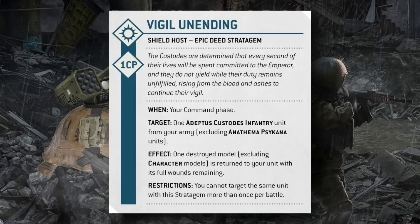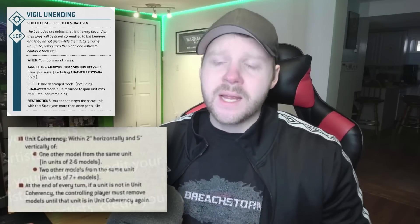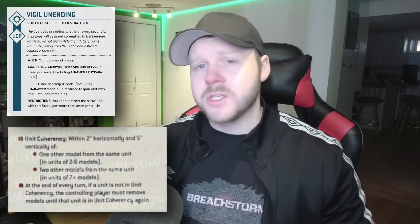A stratagem is also spoiled for the Shield Host detachment: Vigil Unending. Usable in your command phase for a single Command Point, it returns one destroyed non-character model to one of your units with all its wounds remaining. It targets Custodians infantry that are not Anathema Psykana or Sisters of Silence — so mostly Custodian Wardens and Allarus Terminators. The ability to return models is incredible; it extends your threat range since you can place the returned model at the leading edge of coherency.